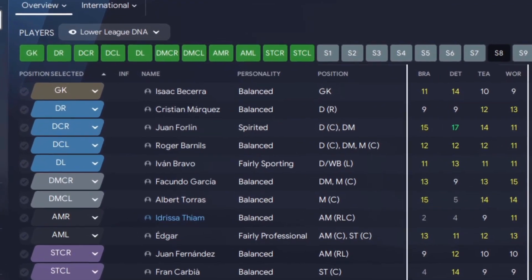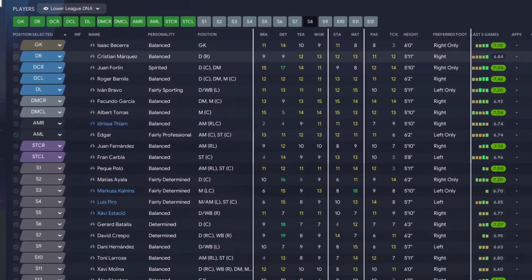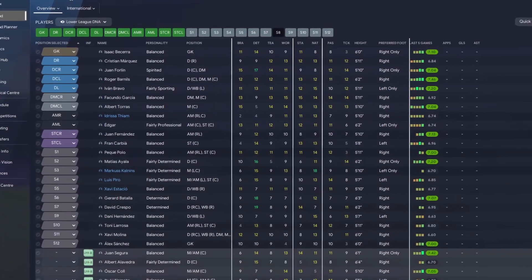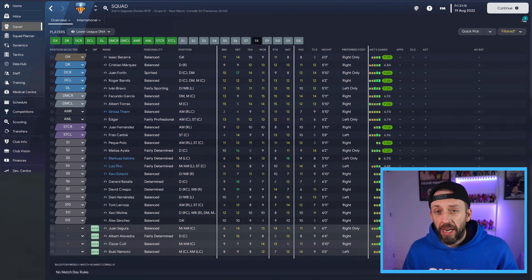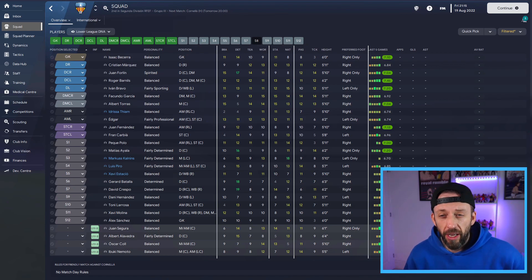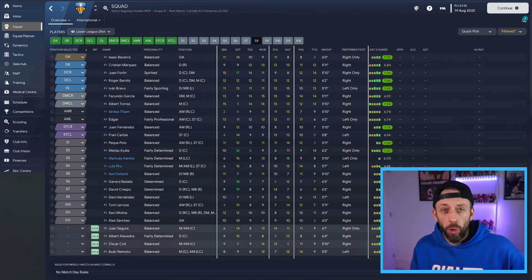The view you see here is the Lower League DNA, which is available on the Manager's Seat Discord via Lama's great video. What that gives you is an overall look at your players and what he feels are the key things to make a lower league team click. I like to use that as a start point — it's a great little tool — and for guys who like to get geeky and nerdy like me, I want to get a bit of an extension on it, so I'm going to break it down into areas of the team to see what I've got to work with.